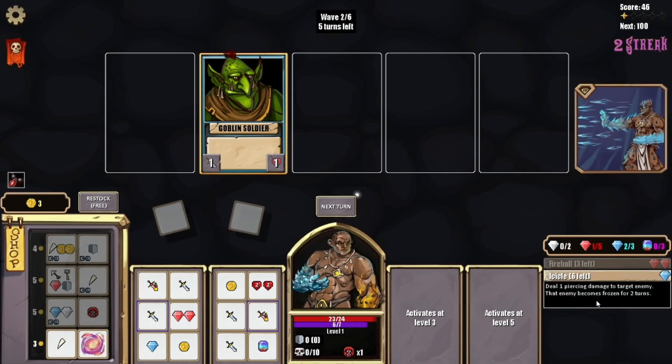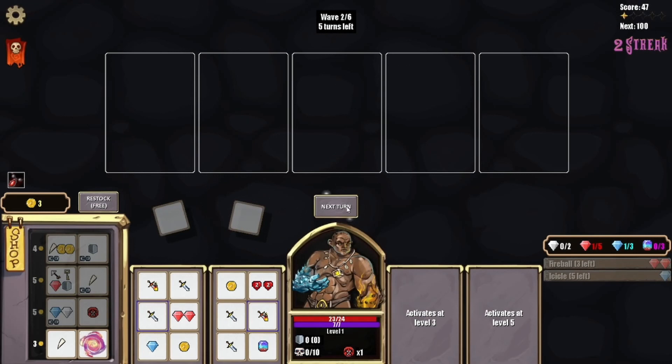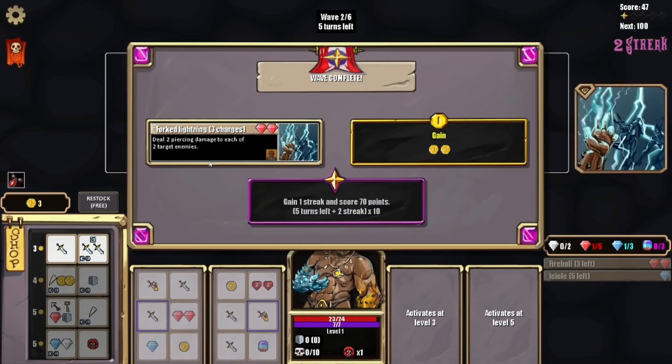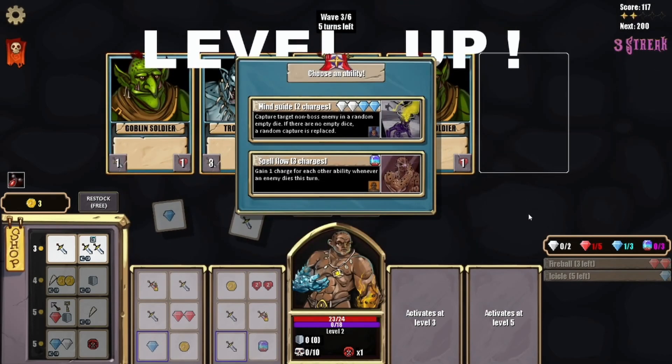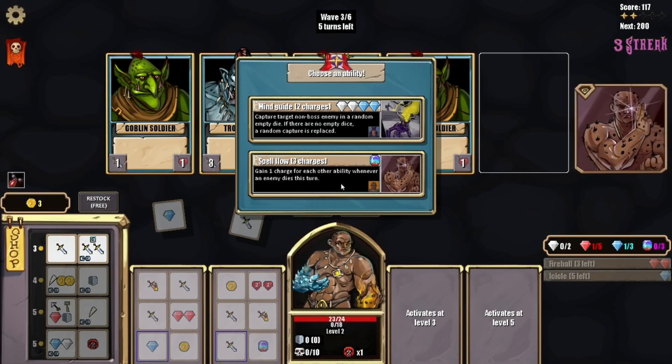We could hit him with an icicle. Let's try this — done. Forked Lightning: deal two piercing damage to each of two targets. Oh man. I like this character and all their abilities. But we're going for the big score — we're at two stars.